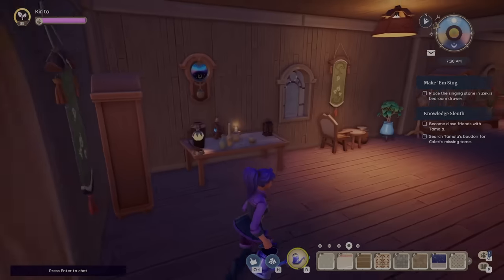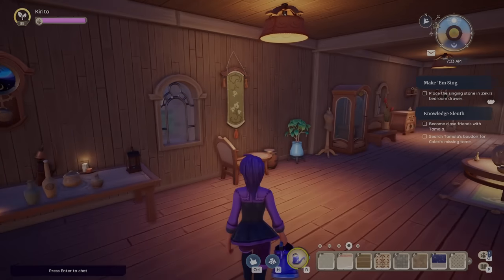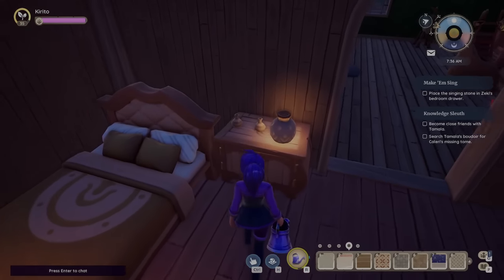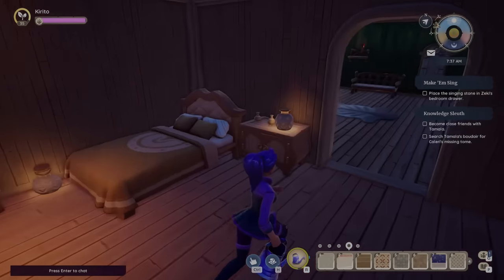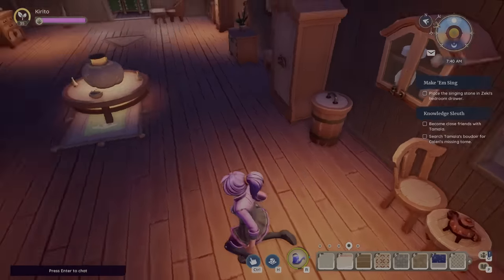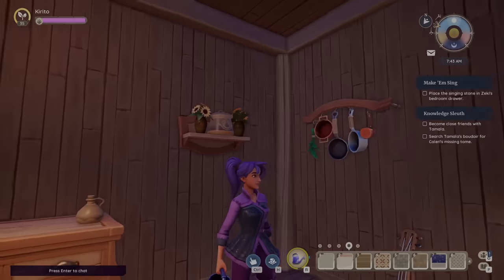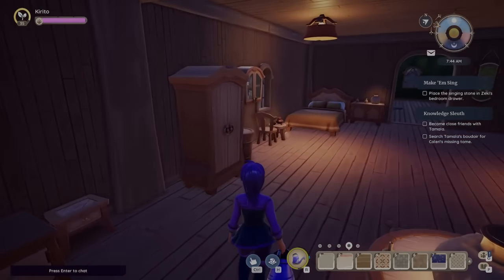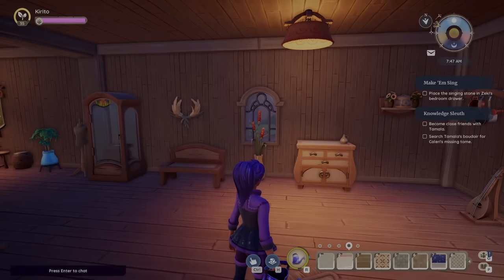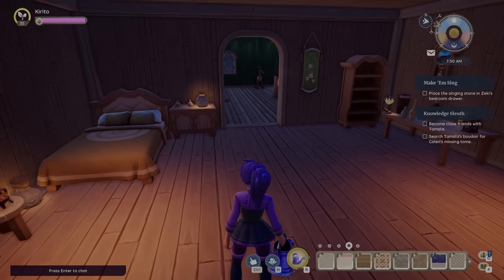We're now going to look at the homestead set, which is the next tier above the log cabin set. As you can see, it is still wooden but it's much more refined and less rough. It looks a little bit more modern and just well done — like more effort's been put in. There are also many more pieces, like this kettle and some extra pieces and the lights. There's generally more little pieces that could be put into other sets. For example, you could combine these pots and pans with other kitchen items to build a kitchen.